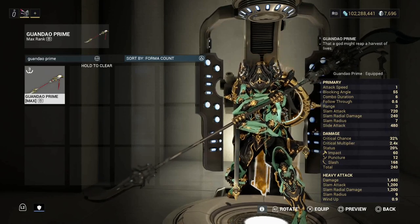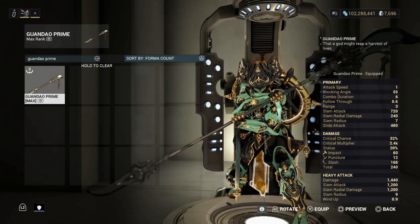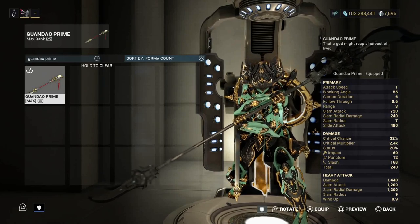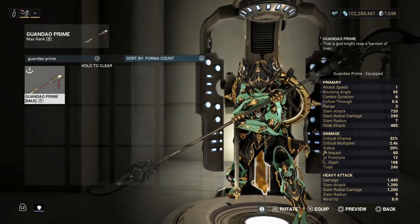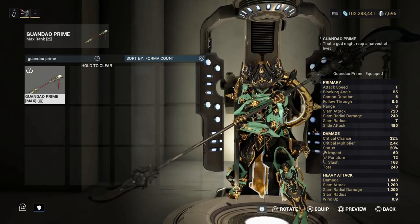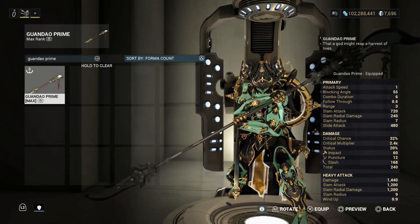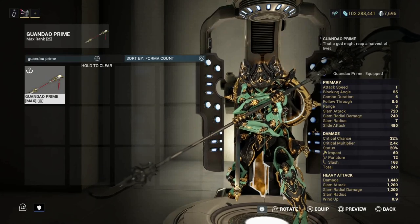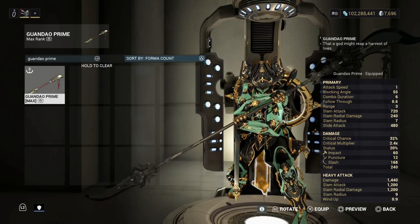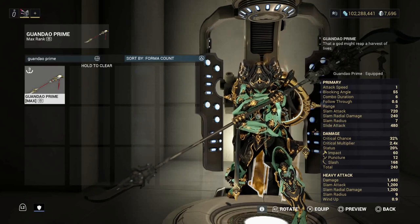Attack speed is 1. Critical chance is 32%, 2.4 crit multiplier, and 20% status. So high critical chance, decent crit multiplier, and decent status. All around these are really good stats. We got 60 impact, puncture is 12, and 168 slash damage — which I love the most and always look for. 240 total damage, that's actually good damage.